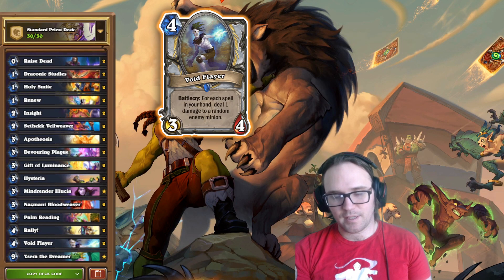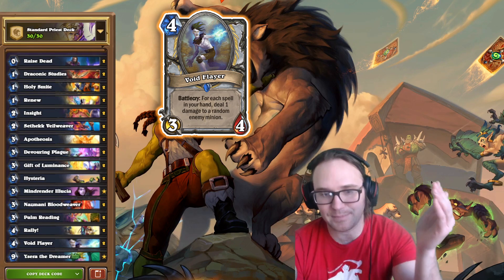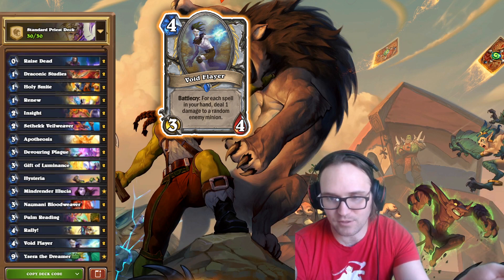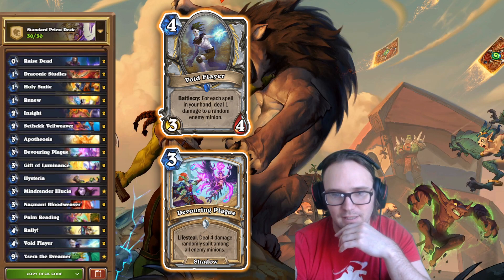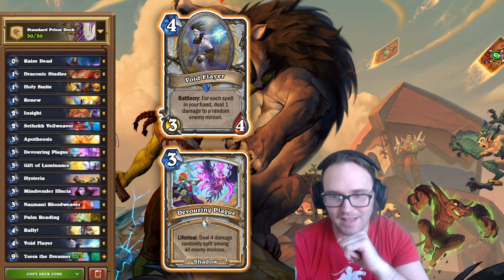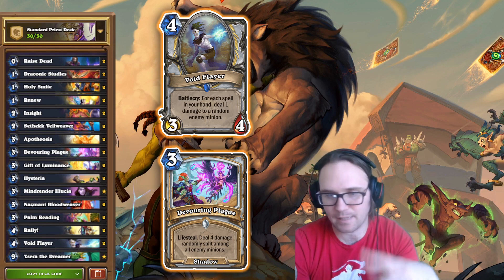One of those powerful cards is Void Flare — deal damage to an enemy minion for every spell in your hand. We're generating so many spells from Veil Weaver and Nazari. But we can also just use Void Flare if we haven't drawn Veil Weaver and Nazari yet to clear the board. Remember how strong Dinomancy was as a card, and that was five mana — this is four mana. We also use Devouring Plague to control the board early, and then go off on these infinite value turns where we duplicate Nazari and keep making more and more cards.